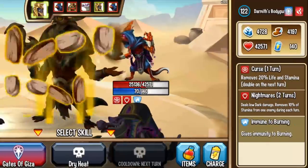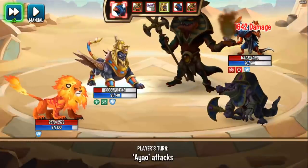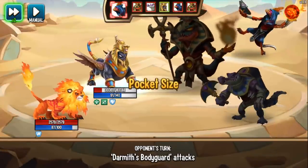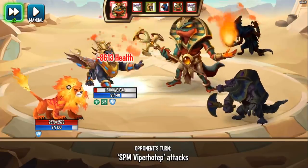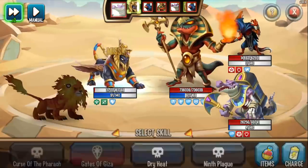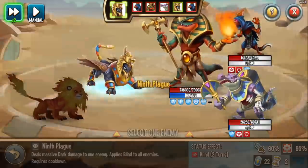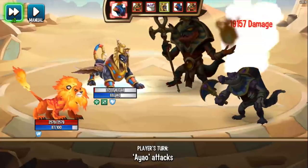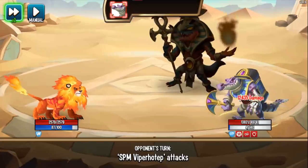They recharged but they have Curse and Nightmares on them. Let's do Gates again — make sure I have that Mega Taunts. Look how much stamina he loses — he lost 42 stamina, 42 — he's going to have to recharge next turn. And then again, 42 stamina — that's crazy. They have Curse and Nightmares killing him, and the Cursed and Nightmares killed him. That finished me off.